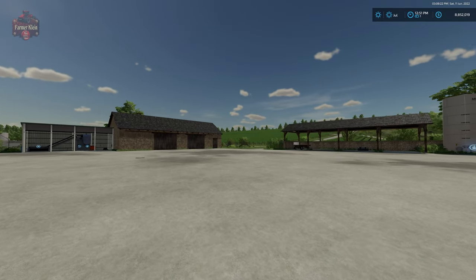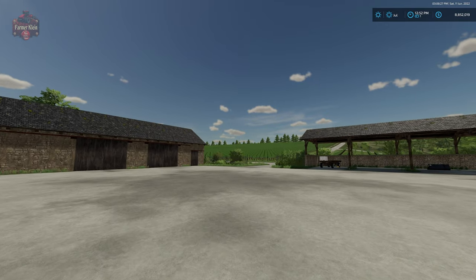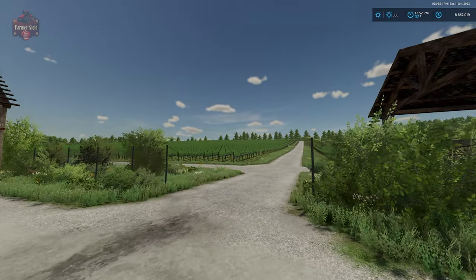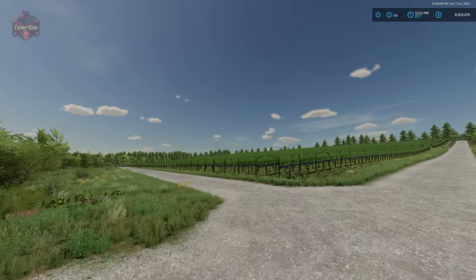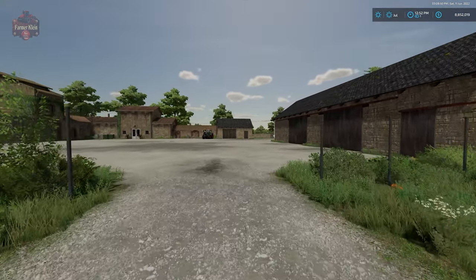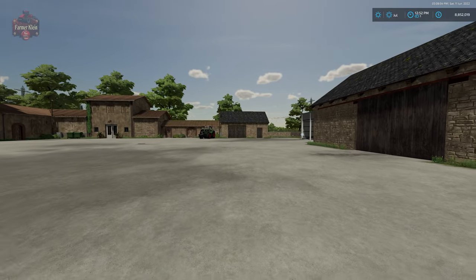There's an extensive vineyard up on the hillside. Taking care of the grapevines and harvesting the grapes is standard Farming Simulator 22 — we're not going to cover that here. If you need information on how to harvest grapes, check my how-to video on grapes and olives. We're here to talk about how we make wine.